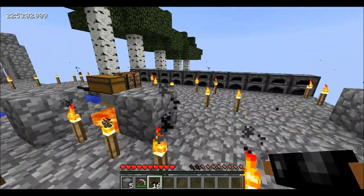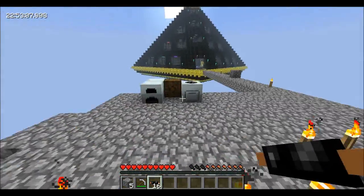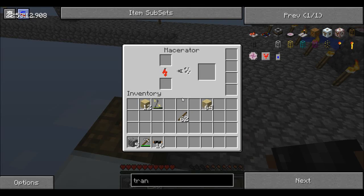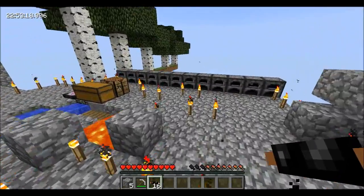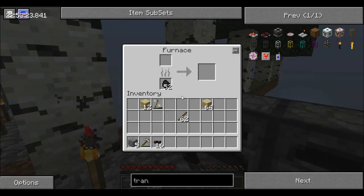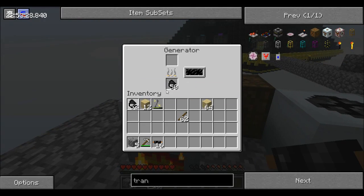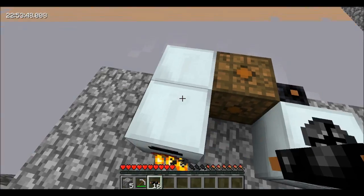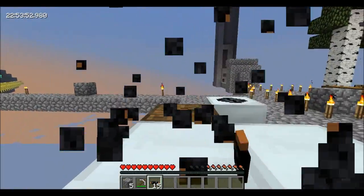And then we should be able to start getting power. Almost killed myself there. There we go. MFE is doing good. Sweet, we have power. We could just throw it on my other two generators so I can generate a ton of power. Let's actually place these because I need this like 75% full to make the centrifuge extractor.